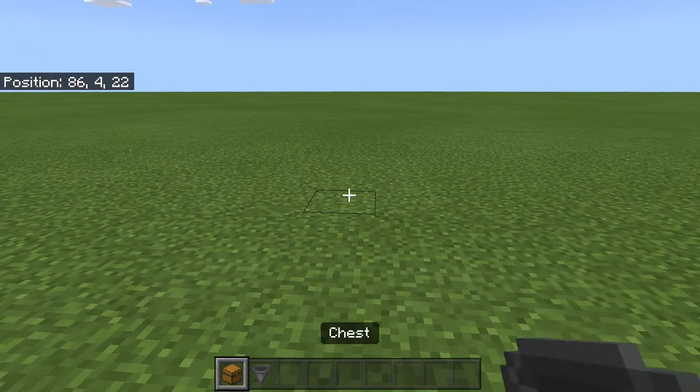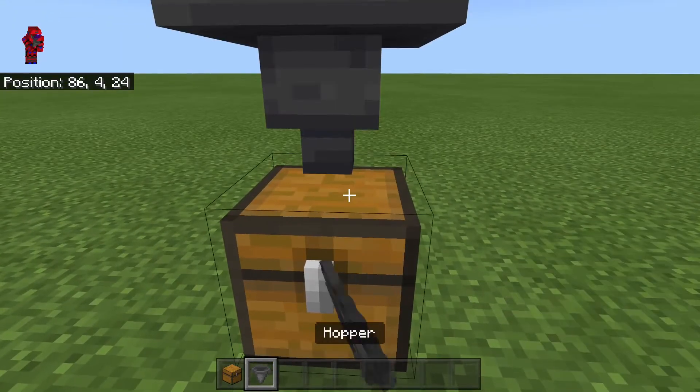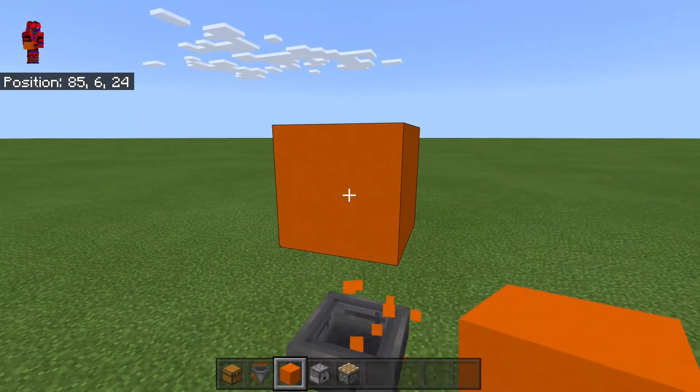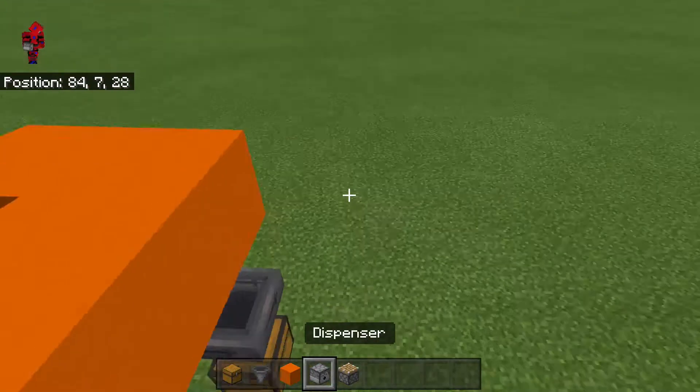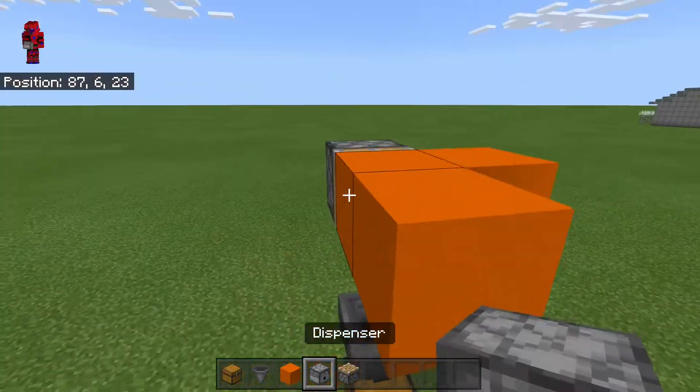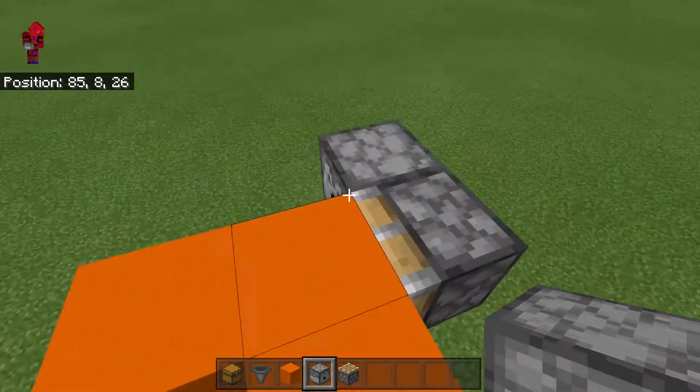To build it, I think we should start at the output. Put a chest with a hopper on top. Count one, two, and put a block here. And put a block here. Here. A piston pushing in. And a dispenser facing inwards.